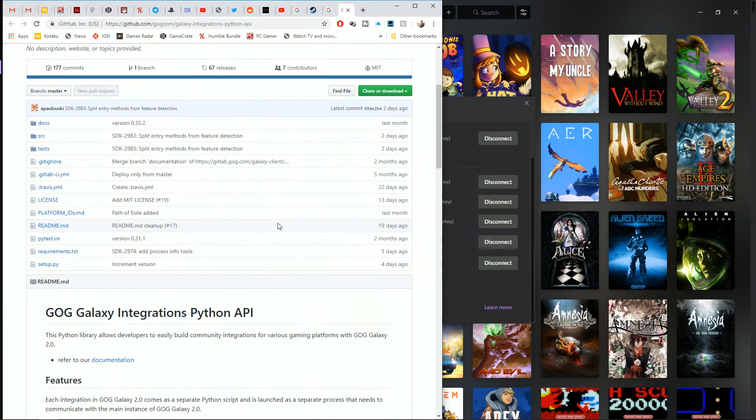It's worth mentioning that they're allowing the SDK to be downloaded and people to integrate things via the community as well — manually. So even if a feature doesn't exist on an official platform, it's possible that the community itself could come up with a method for integrating other features such as chat, perhaps.